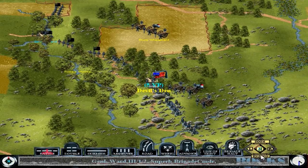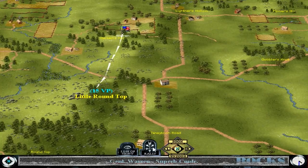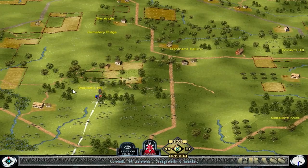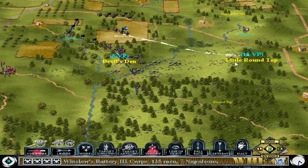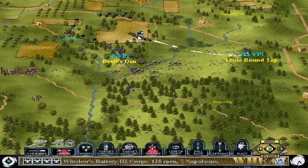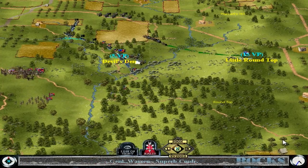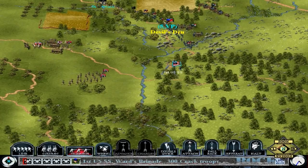We've got Warren coming up — the superb corps commander, actually the chief topographical engineer of the army. I'm going to pull this artillery back and move these sharpshooters forward, forming them into a line. We're going to pull the artillery back to Little Round Top to hold it — I don't think artillery is going to help much in Devil's Den. Trying to get the sharpshooters to the edge of the wood line here so that the enemy is going to be open and they're going to be in good ground.